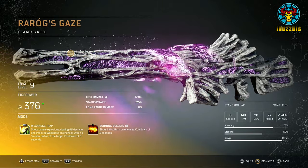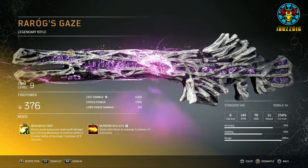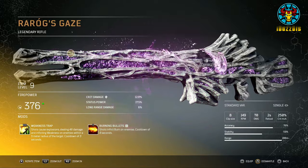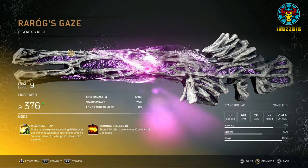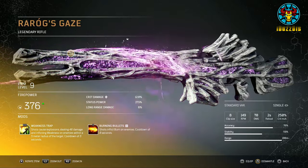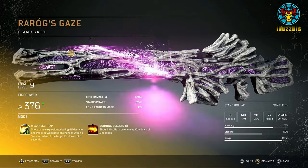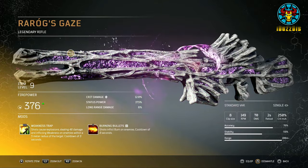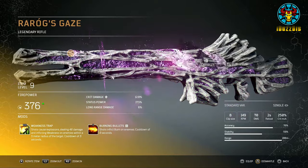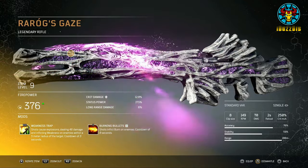And finally, number 1: Rare Rocks Gaze. This is a rifle with a clip size of 8, easily manageable recoil, and a nice fire rate. Its tier 3 mod is Weakness Trap: shots cause explosions dealing damage and inflicting weakness on enemies within a 5-meter radius, with a cooldown of 3 seconds. Its tier 1 mod is Burning Bullets: shots inflict burn on enemies with a cooldown of 8 seconds. The Weakness Trap mod deals extra damage from explosions on hit while also causing weakness, making enemies deal less damage. This weapon is probably a Pyromancer's best friend.